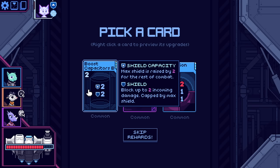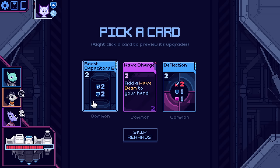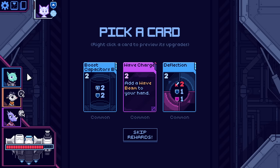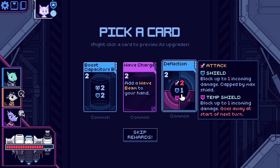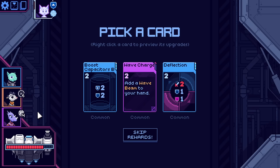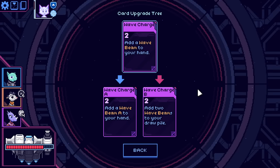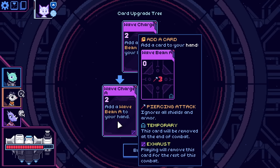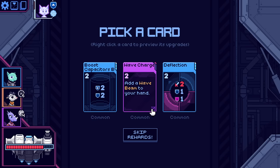Boost Capacitors B — two extra shield capacity and two shields at the same time. Not bad. There's Deflection — looks like it's both a dizzy and a parry card: two damage, one shield, one temp shield. And finally Wave Charge: add a wave beam to your hand — a zero-cost two-damage piercing attack. This is a parry card that forces you to get another parry card you can play, so it counts twice towards parry's Dacodrom. I could even upgrade it to get two wave beams although they get added to my draw pile. No, I want it added to my hand. I'll take the wave charge.